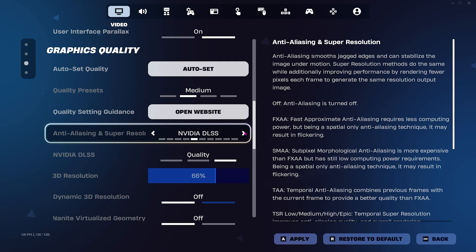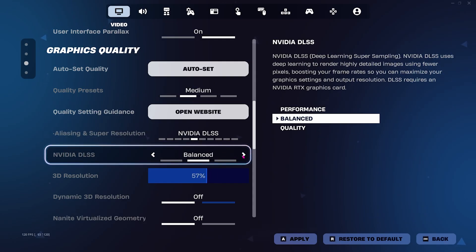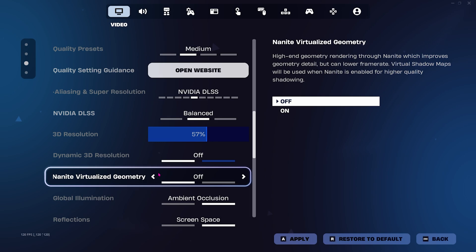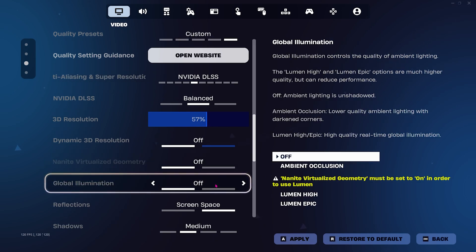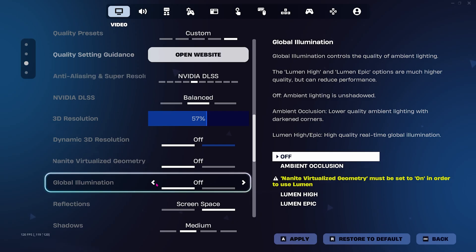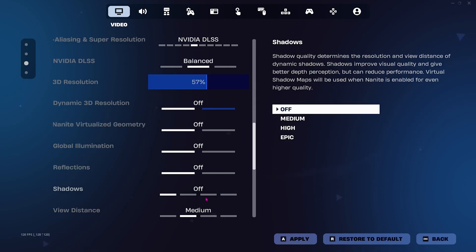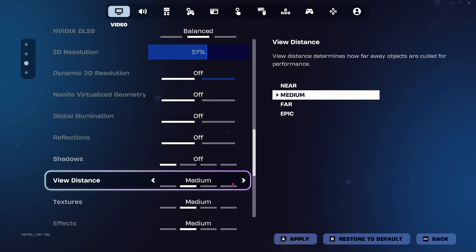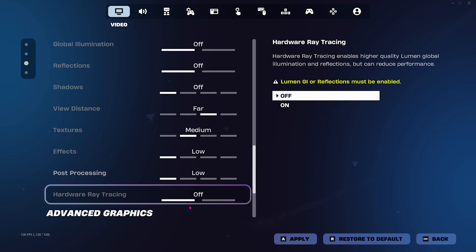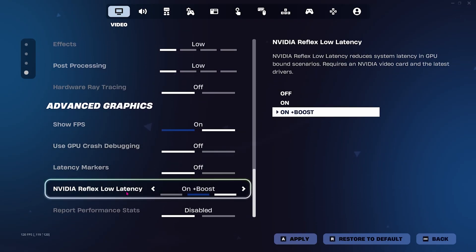For Anti-Aliasing and Super Resolution: if you have an NVIDIA graphics card, go with NVIDIA DLSS; for Intel graphics, go with Intel XeSS. For DLSS Quality, you can go with Balanced, Quality, or Performance if your GPU is lower-end. Dynamic 3D Resolution should be off, Nanite Virtualized Geometry off. Global Illumination can be set to Ambient Occlusion or off for competitive play. Reflections off, Shadows off, View Distance far, Textures high or medium, Effects low, Post Processing low, Hardware Ray Tracing off. NVIDIA Reflex Low Latency should be set to On + Boost if available, and enable Show FPS.